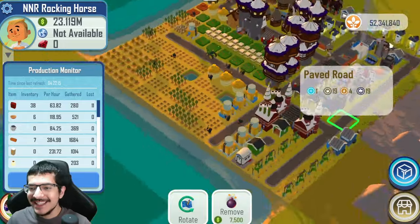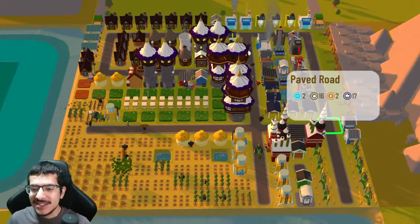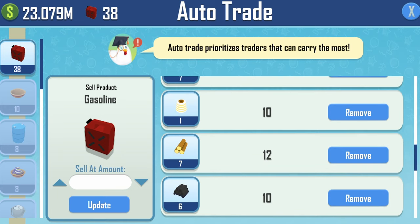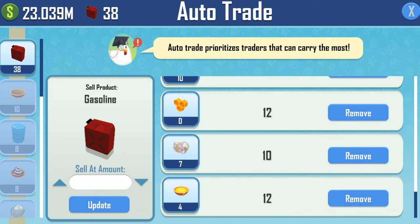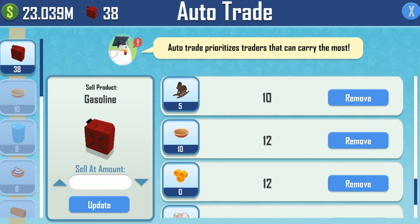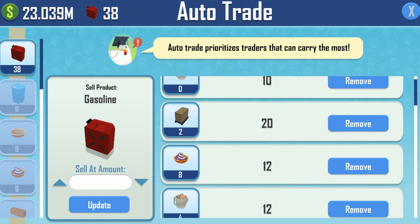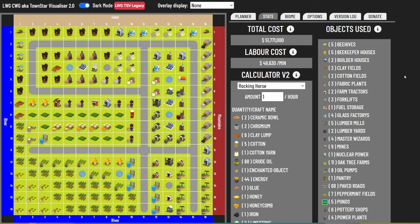For auto trade, almost everything is set at a quantity of 10 or 12 — rocking horses at 10, everything else at 12 so you always have two extra items to spare. Lumber is set at 20 in case of overproduction, since you also need oak wood in storage for the rocking horses. You're not auto-selling gasoline, petroleum, or crude oil, but glue is auto-sold for some extra cash. The build's total cost on the visualizer is 51.7 million cash — not including costs to clear trees, rocks, or build the steel mill for steel or nuclear power.